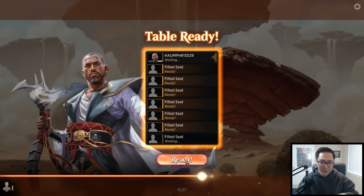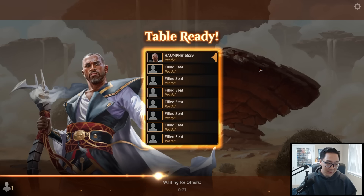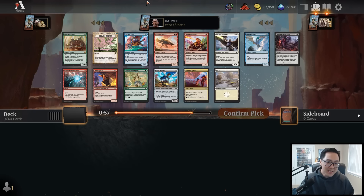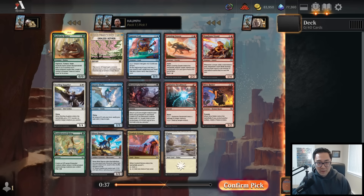Alright, hopping into this draft. Lots of great mythics and rares in this set. There's too many bombs - another green mythic, that's three green mythics in a row. We have a Gold Vein Hydra here: green X, vigilance, trample, haste. Gold Vein Hydra enters the battlefield with X plus one plus one counters, and when it dies, creates a number of tapped treasure tokens equal to its power. I'm going to take that one.